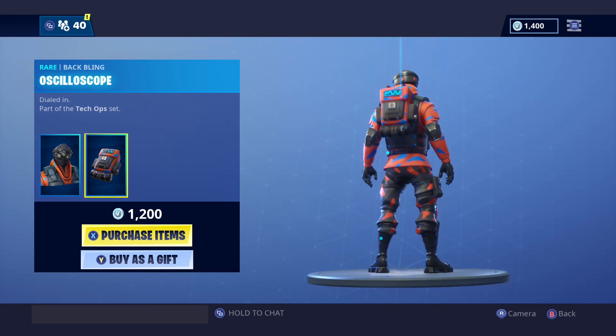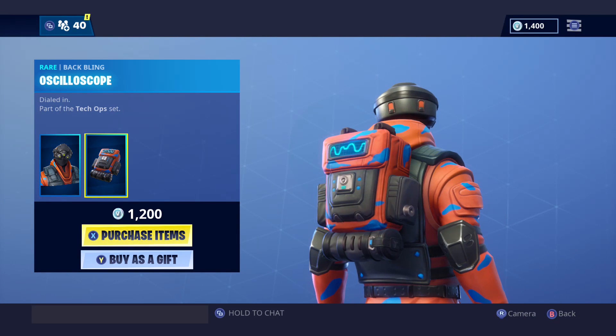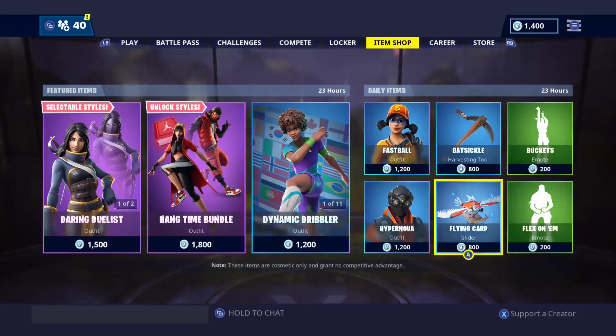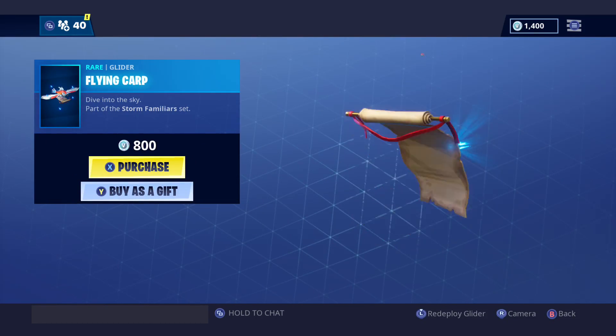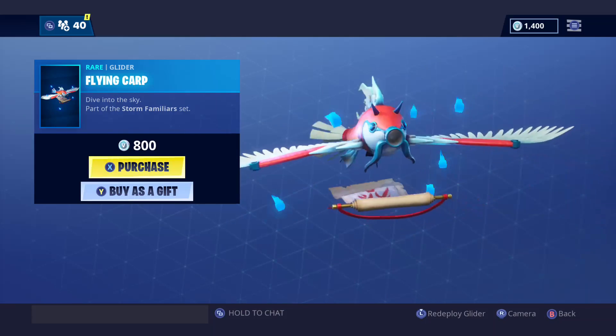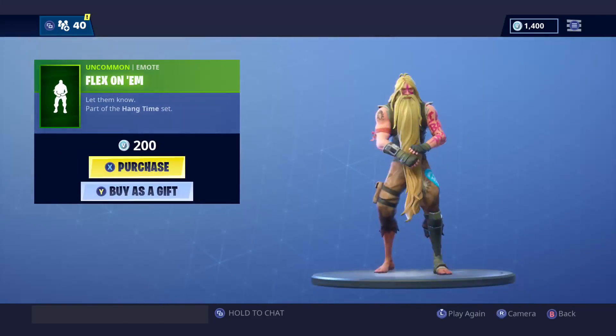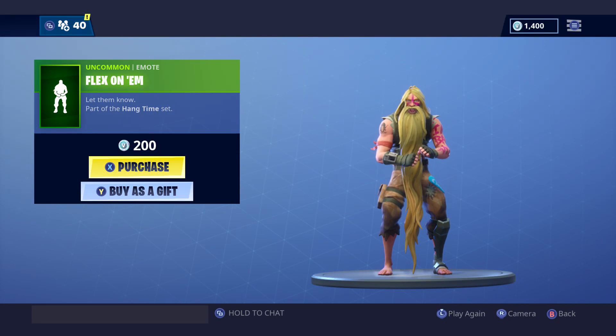Hyper Nova — haven't seen this one in a couple weeks, but it's also very common. Oscilloscope — I don't think I said that right. Flying Carp was literally in the item shop two days ago, so it's not great to see it back so soon, but it's back. Then we got the Flex On Em emote — love this emote, dope especially with this skin.